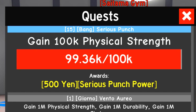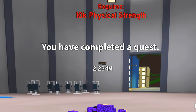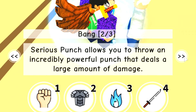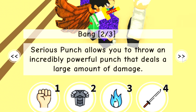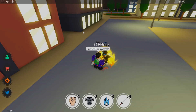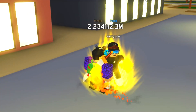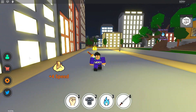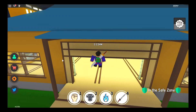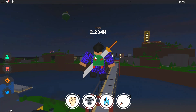We completed the second quest. 'You have learned Serious Punch — allows you to throw incredibly powerful punches that deal a large amount of damage.' Let's test it out. Oh my god, did you see it? It's like a proper quick punch — basically like KSI and Logan Paul combined into one punch. That is insane!